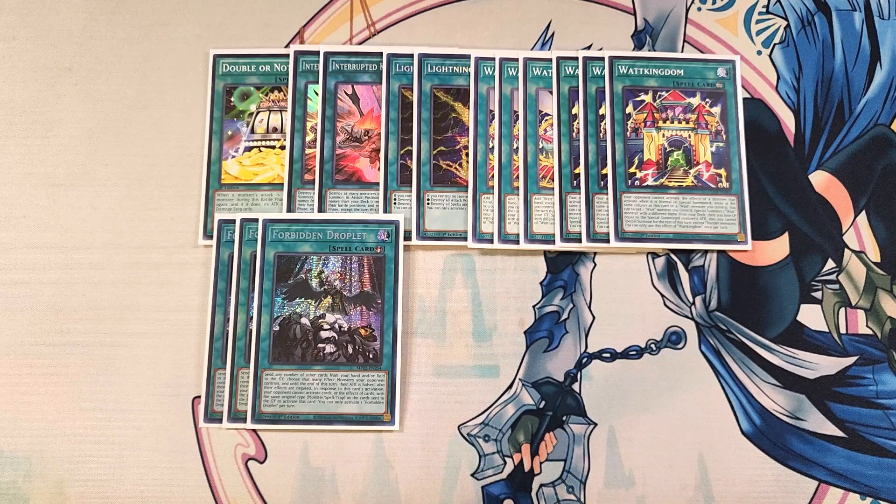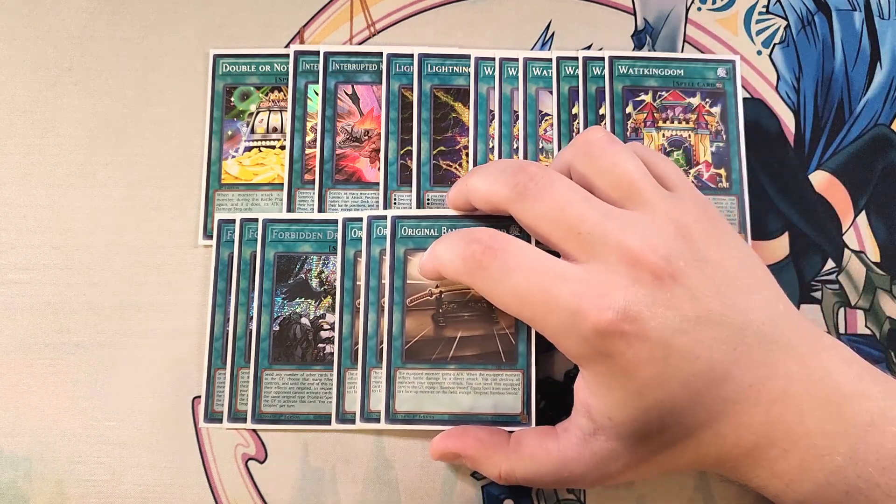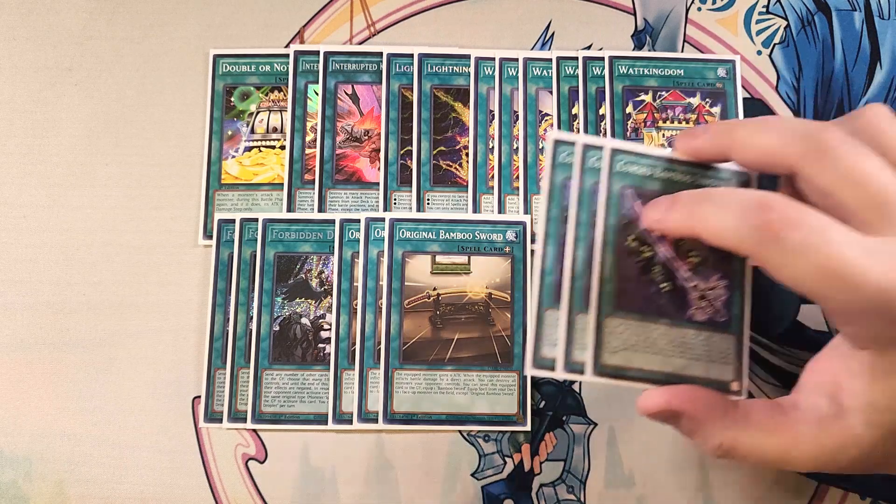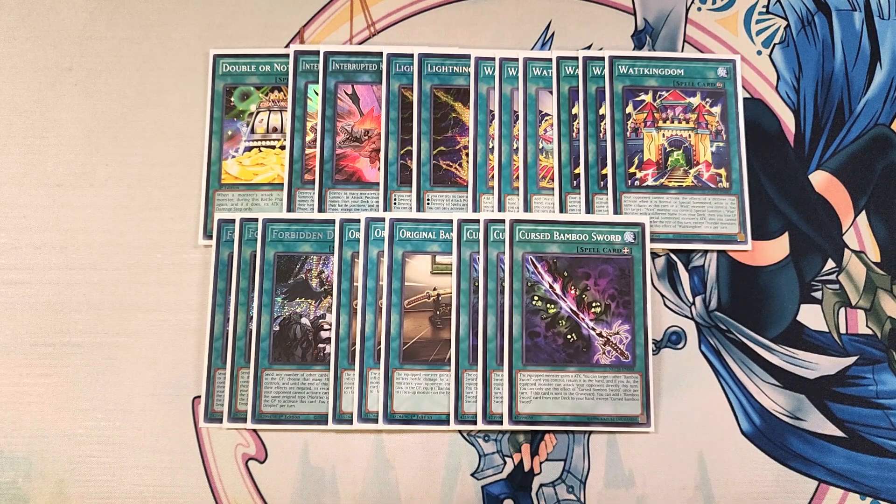We then play a Bamboo Sword package — three copies of Original Bamboo Sword. This card is one of the best cards in the entire deck to combo with your Watt monsters, because the equipped monster gains zero attack points, and when the equipped monster inflicts battle damage by a direct attack, you can destroy all monsters your opponent controls. It also has the ability to send itself to the graveyard to equip a Bamboo Sword equip spell from your deck to a face-up monster, except another copy of Original Bamboo Sword. We're also playing three copies of Cursed Bamboo Sword — when this card is sent to the graveyard, you can add a Bamboo Sword card from your deck to your hand.